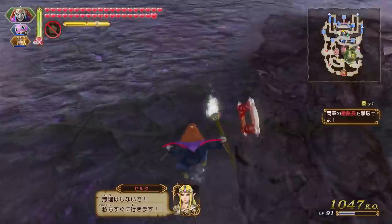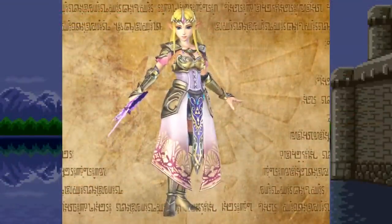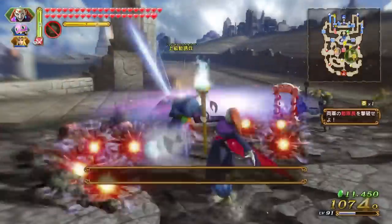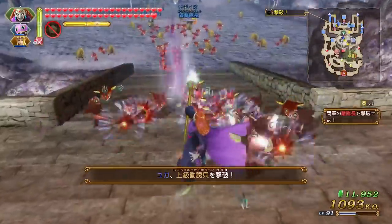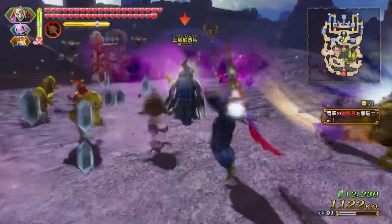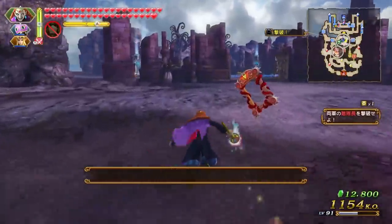Within Hyrule Warriors Definitive Edition there are a total of 42 level 4 plus weapons, and of those 20 of them have additional 8-bit versions. The 8-bit weapons can only be accessed by first unlocking the level 4 plus weapon and then turning on the 8-bit skin in the main menu. All of the 8-bit weapons have the exact same origin: they are items or weapons that were found in the original Legend of Zelda for the NES. For the level 4 plus weapons I'm going to examine them in a slightly different way, but for right now let's take a quick dive through all of the 8-bit weapons.